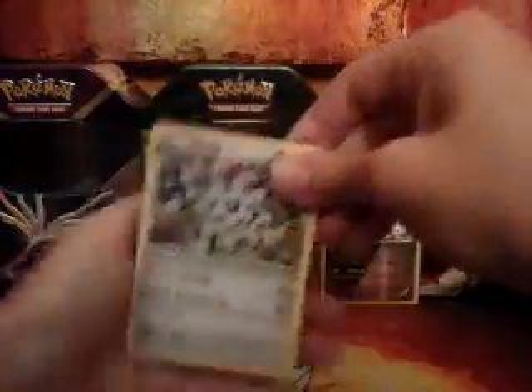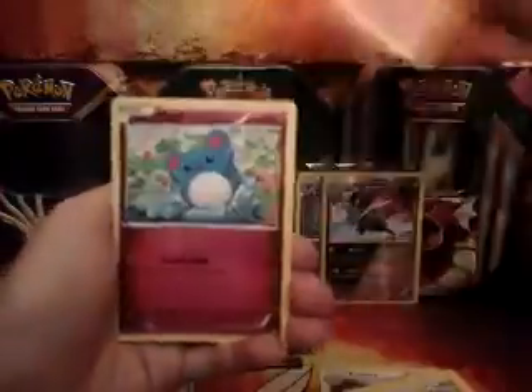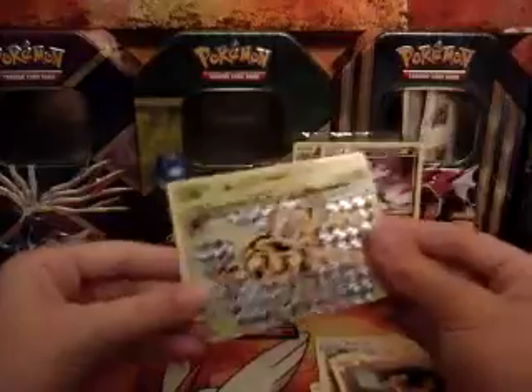I see a Break, Clangorous, Lampent, Primarina, Rungus — it's Water type. Yanmega! Oh my gosh! And another Amoonguss. That card stalks me too, because I already pulled two of those.